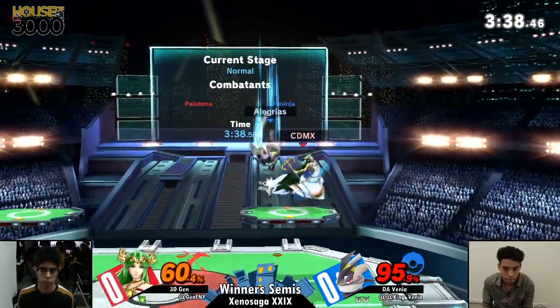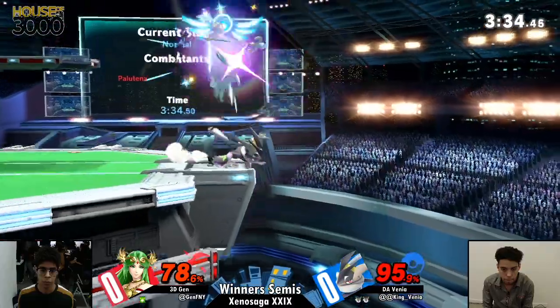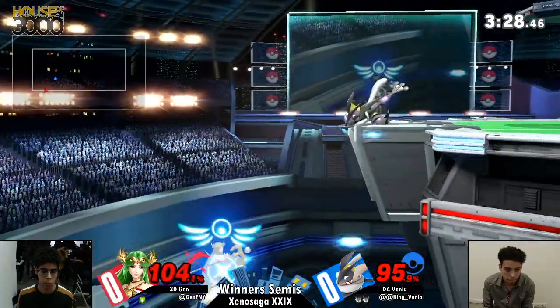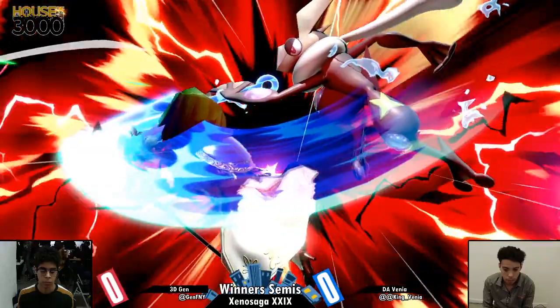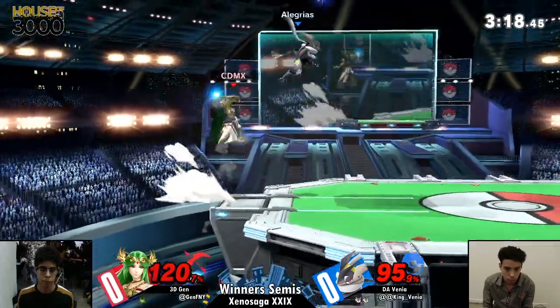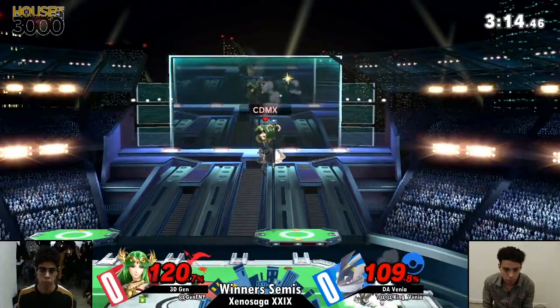Venya is up 2 stocks against 3D Jen. This is a matchup that's very, very dependent on the ledge trapping. Venya almost got that — we'll just pretend that killed. Going to clip it right there and cut it off before we see the actual result.